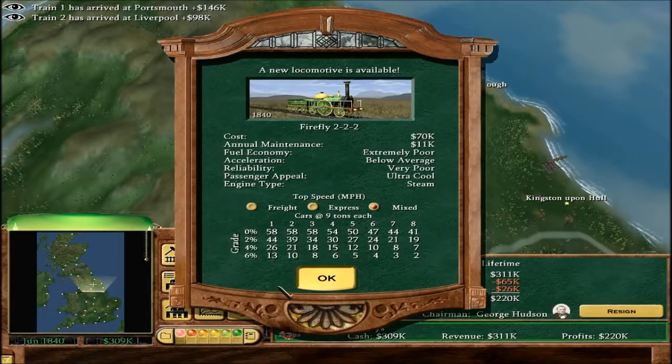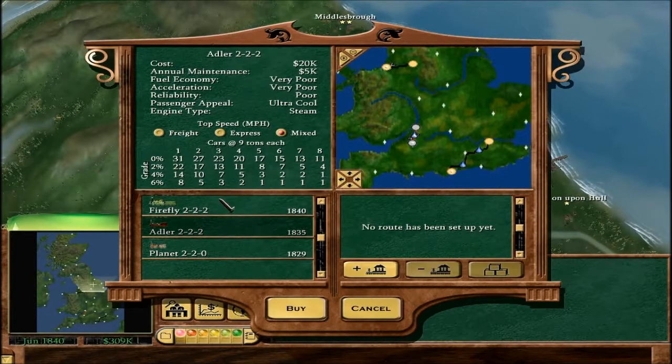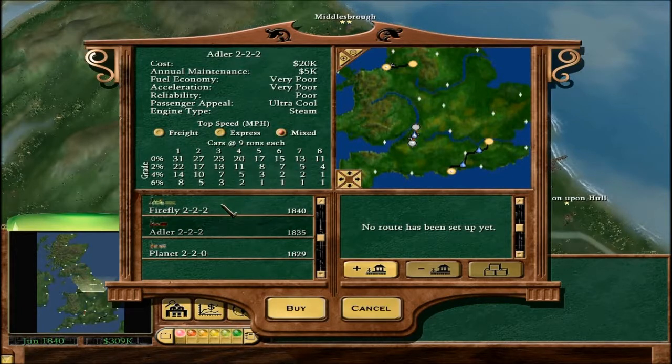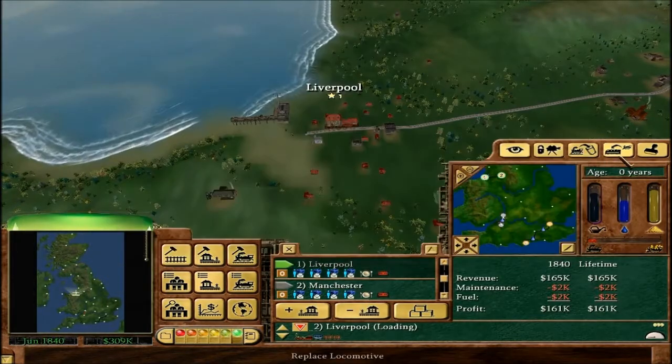We have the Firefly, which is better in every respect to the Adler except it's more expensive to buy and maintain, and it's less reliable. But it's better on the hills and just a lot faster all round. So we want to upgrade both of these to Fireflies.